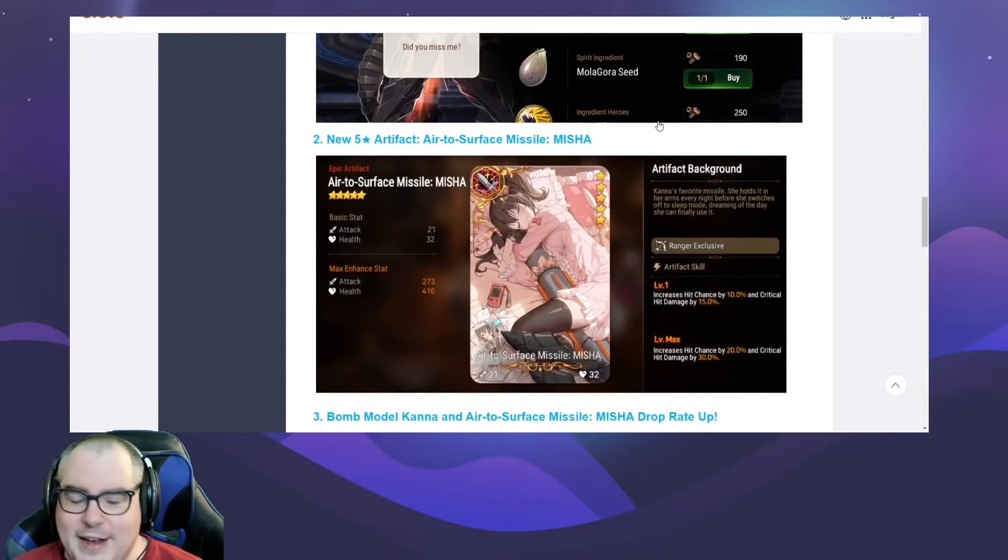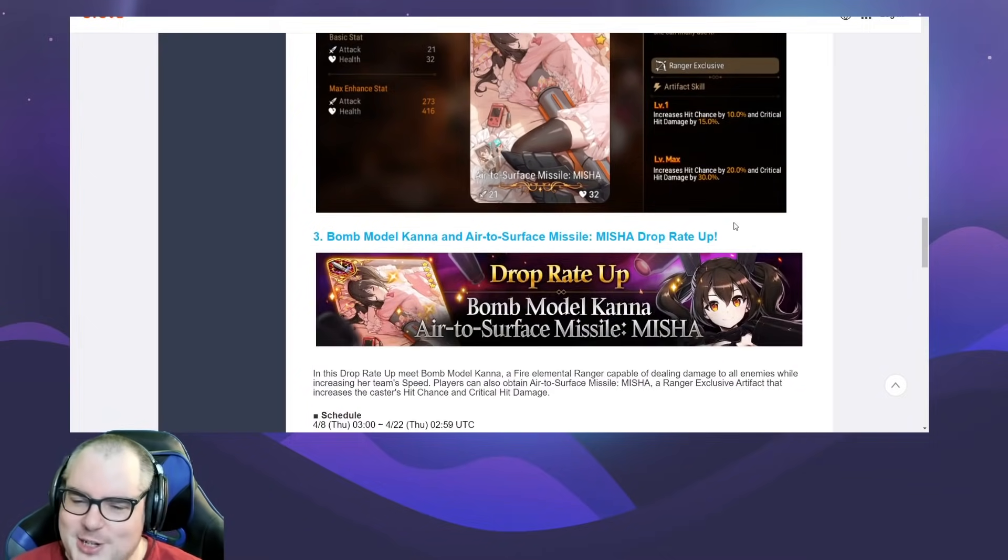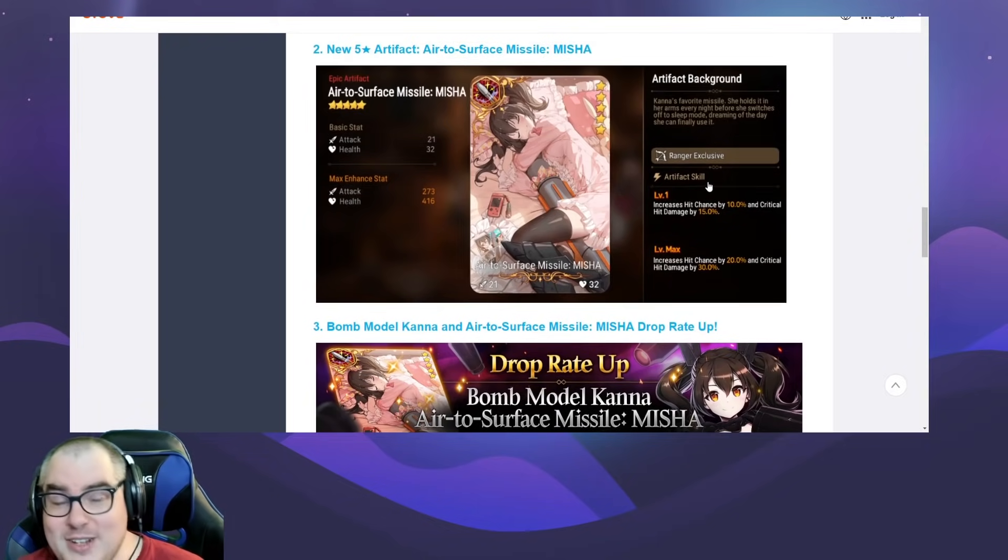We're also getting her air-to-surface missile — Misha — which seems pretty good to me: 30 crit damage, 20 crit chance. And from what I understand, crit damage on artifacts does bypass the 350% maximum. I think that's right — somebody let me know in the comments.